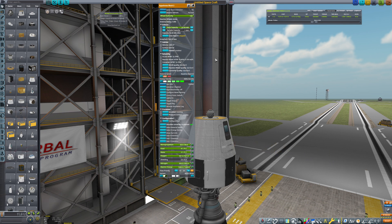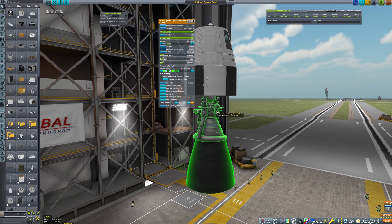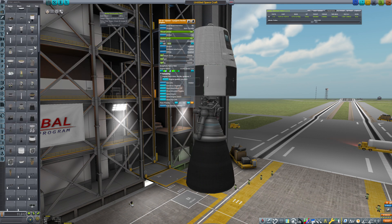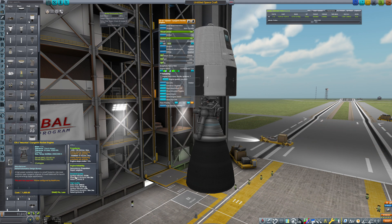That philosophy might also be reflected in terms of engines. Let's see — we might not actually see it here, we might need to pop open an engine config. I've done a couple of things to engines. Because I don't have any upgrades enabled in sandbox mode, ignition failures are actually quite high — for liquid fuel engines at 10%. That reflects the idea that early engines weren't necessarily engineered to a great standard.